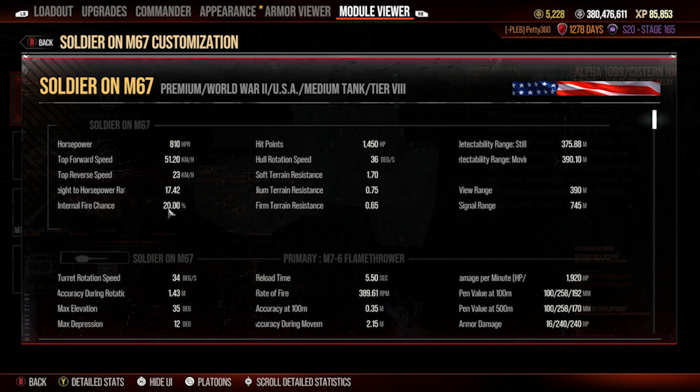Internal fire chance is 20%, which is pretty high, though a lot of tanks are between 10 and 20% anyway. You've got 1,450 hit points, 36 degrees a second hull rotation speed, and terrain resistances of 1.7 soft, 0.75 medium, and 0.65 firm — those are fine and you won't need to buff them much. Hull rotation at 36 degrees a second does feel sluggish at times so you might want to buff that with clutch braking. You've got poor camo, which is typical of the M48 family as they're quite big targets.